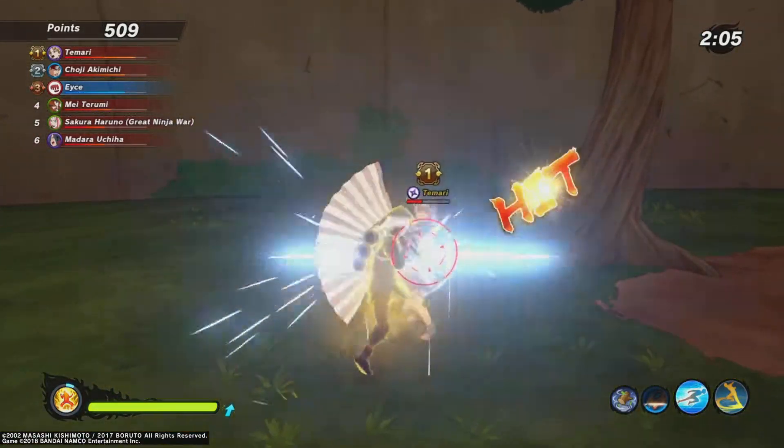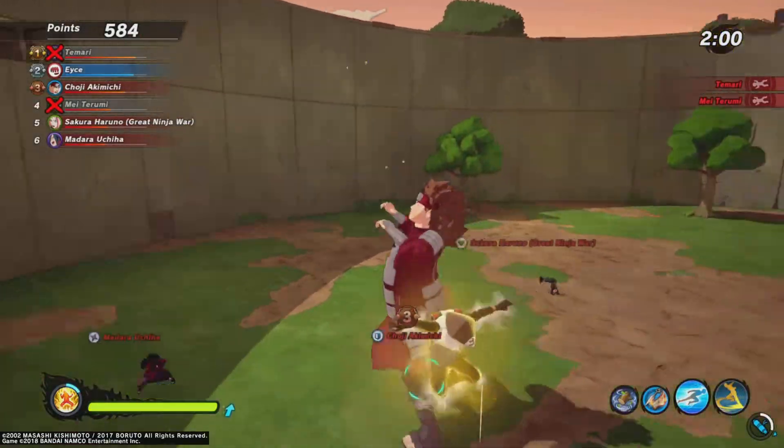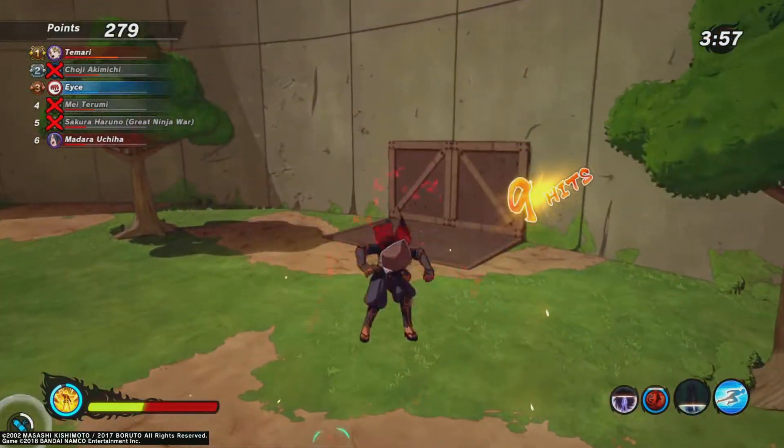We also got the Paper Bomb Kunai — when you hit the opponent, you have to wait about five seconds and then it'll blow up the opponent.